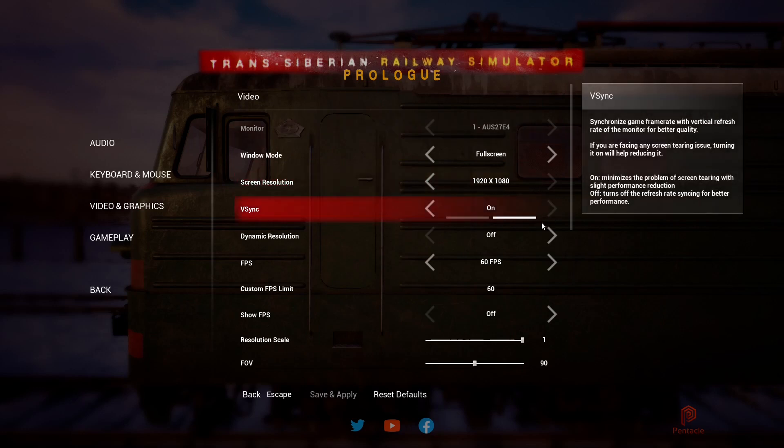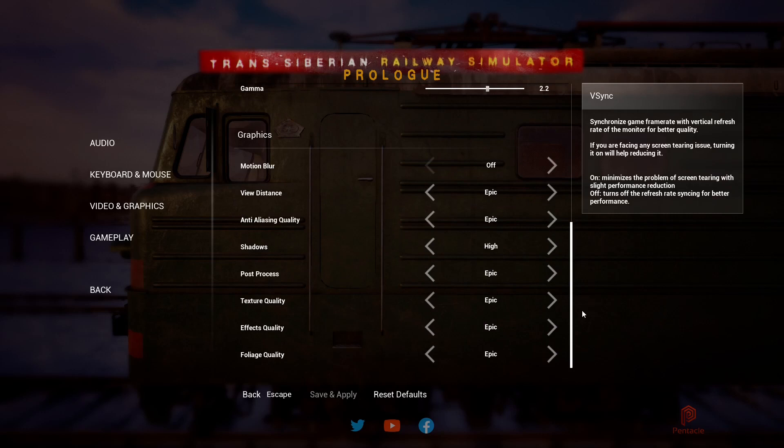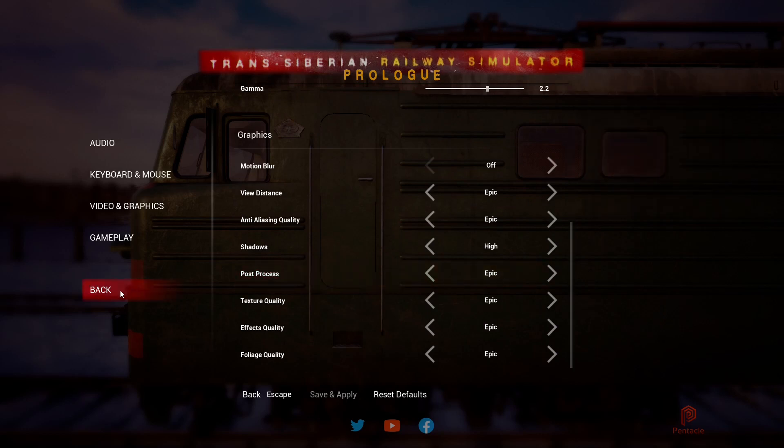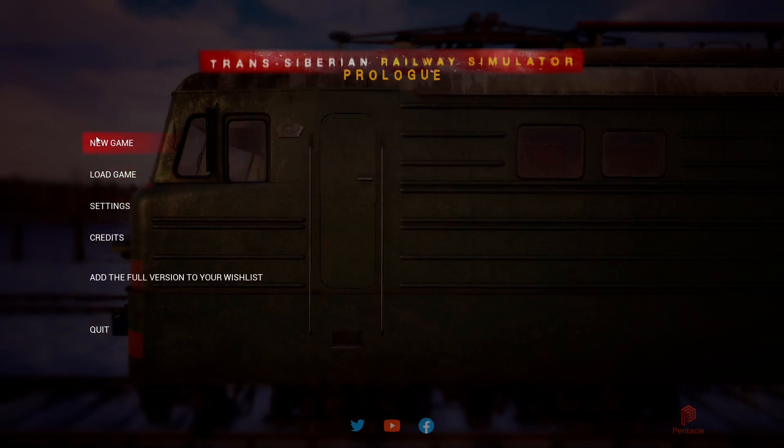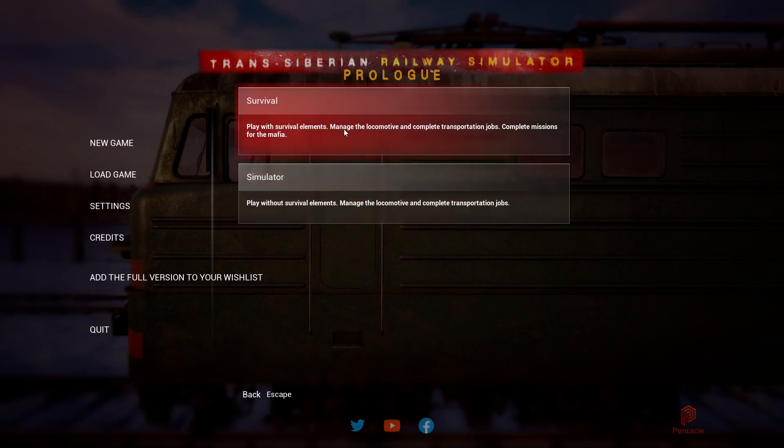Graphical options - I'm leaving on Epic. It does struggle a bit later on in the game with my machine, dropping down to about 30 fps, but try to ignore it - it's good most of the time. I really want you to get a good feel for this visually because I think it's actually really good. So let's start a new game.